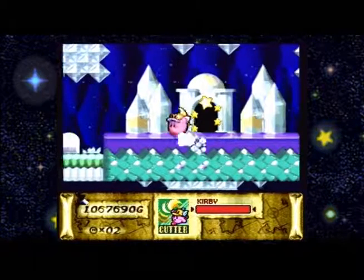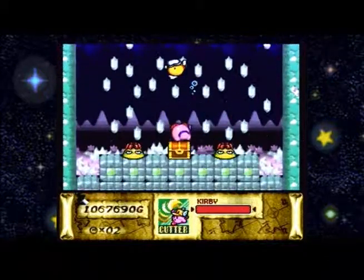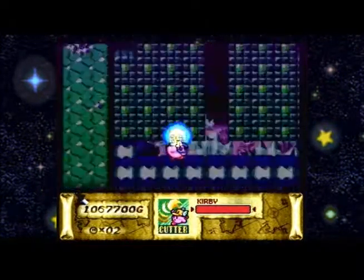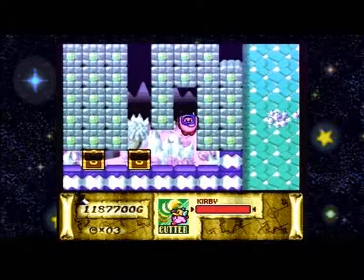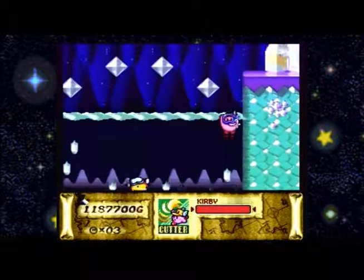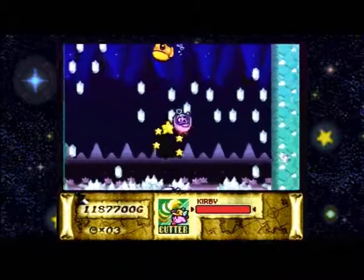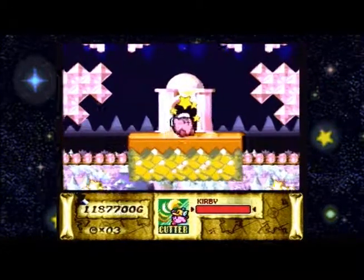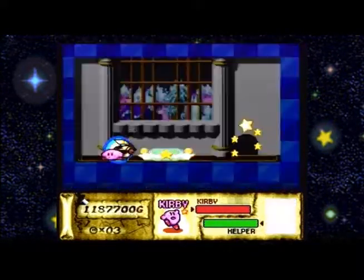Okay, next area is the caves. There's going to be something down here that I want — it's a dime. And if I go further down, there's another treasure right underneath it — glass slippers. And I'm going to grab this one up just for posterity. Is that the only place to go? Yeah. Let's go down. There's a save point here I'm going to take.